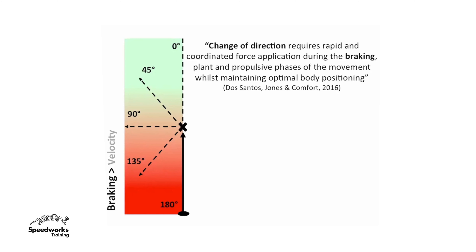Players need to be able to decelerate rapidly and generate that capacity, but they also have to be efficient at distributing those forces throughout the lower limbs. We know that change of direction involves a rapid acceleration into a rapid deceleration prior to a rapid re-acceleration, and it involves coordinated application of forces during those phases. The deceleration becomes really prominent during more severe change of directions.